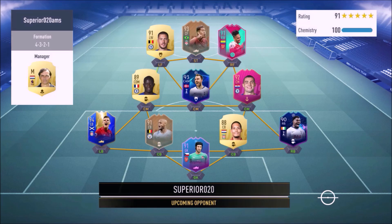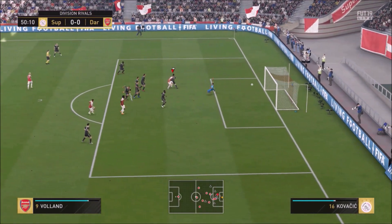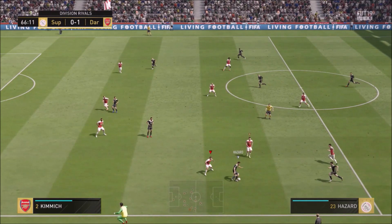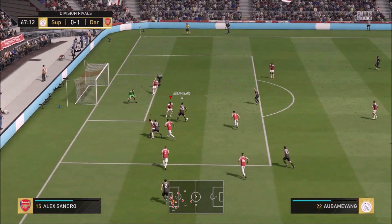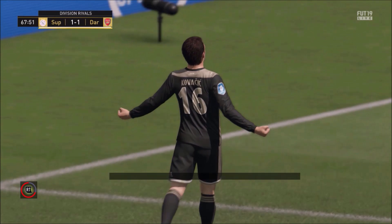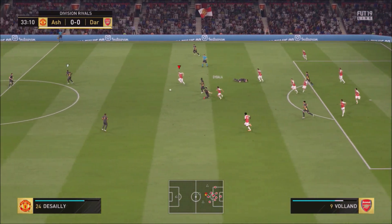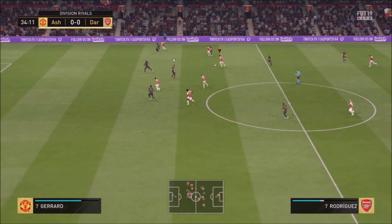This next opponent has a birthday Aubameyang card at right wing — looks like a very good card. It was a hard game to break down. We managed to score with Volland from a free kick. The game looked like it would stay 1-0, but this guy equalizes. I made a good block, he got the ball back, shot it straight at my keeper, and my keeper fumbled it into the net — I didn't think that was warranted. He managed to get the draw out of that game.